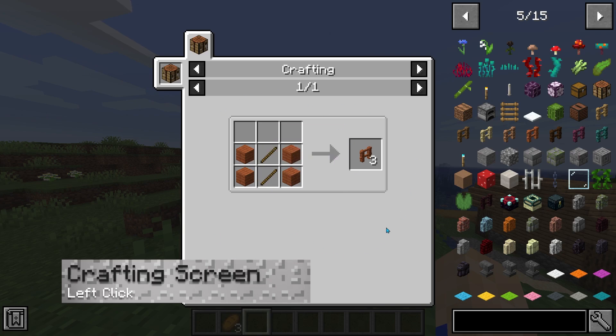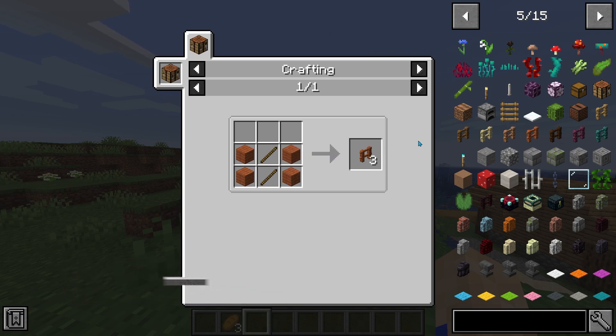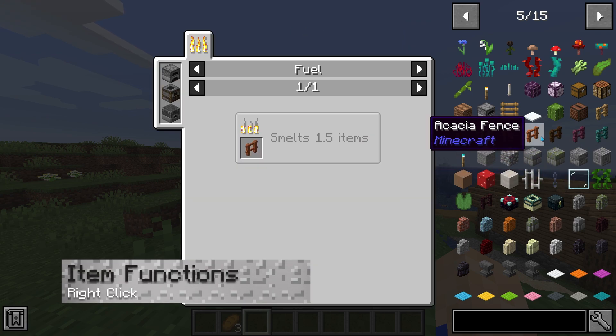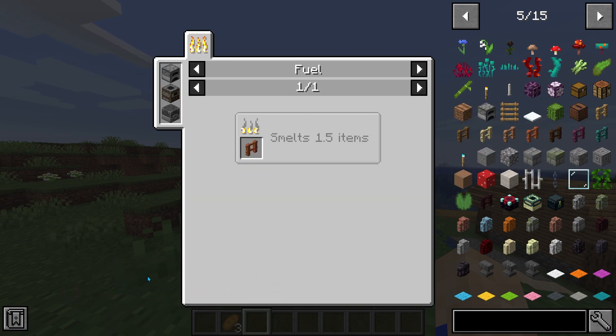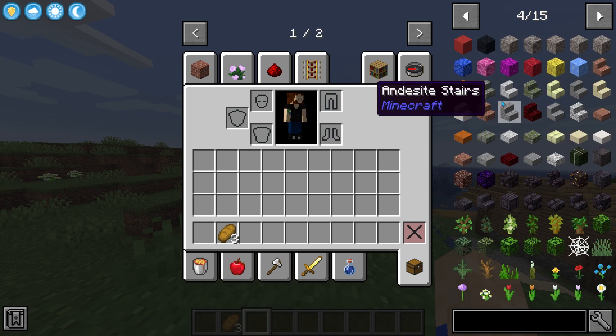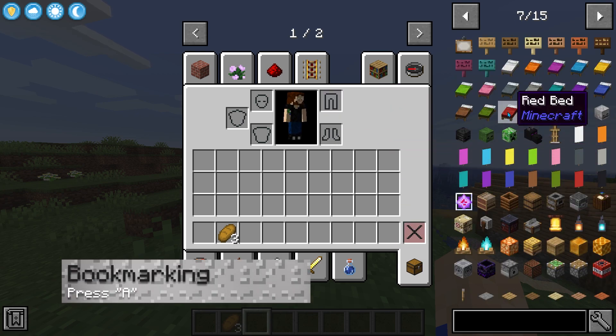To bring up an item's recipe screen, all you have to do is left-click on it. This will show you all the ways that item can be crafted in game. If you right-click on an item, that'll show you all the ways it can be used — in essence the opposite of the recipe viewer; it'll show you all the recipes that item can be used in.